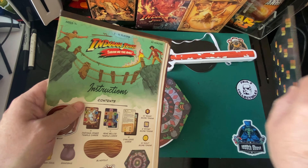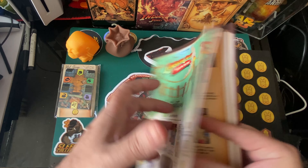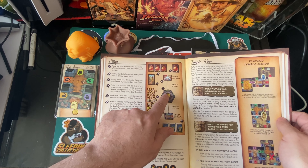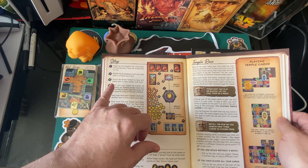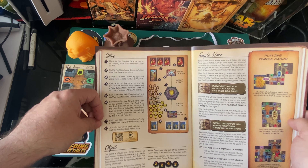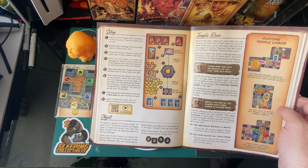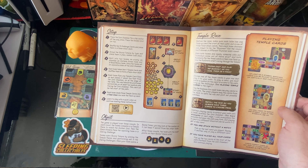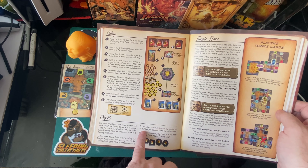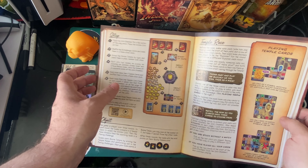There are your counters, and I'm not sure why you've got a blindfold, but there we go. The instructions are very long. Setup: place the idol chamber tile in the center. That's how you set it up - shuffle the cards and so on. Object of the game: the game is played over three rounds. In each round the team competes in a temple race to reach the golden idol. The race winner faces the opposing team in a daring challenge. Teams earn score tokens by winning races and performing well in challenges. After three rounds, the team with the most points wins.